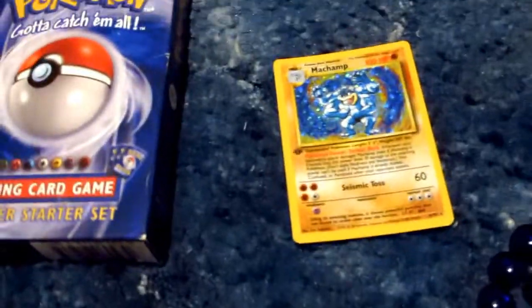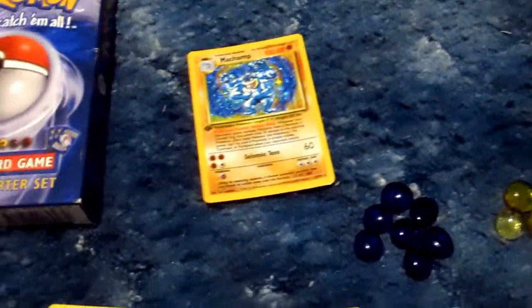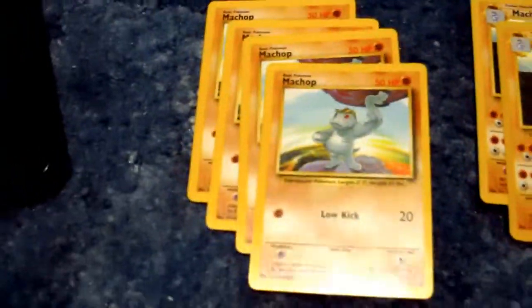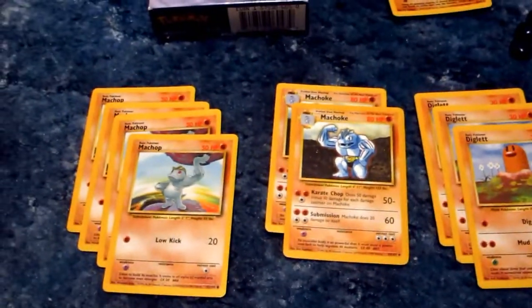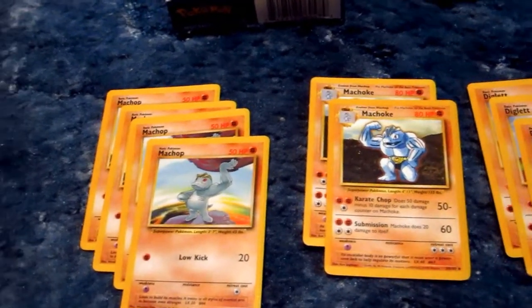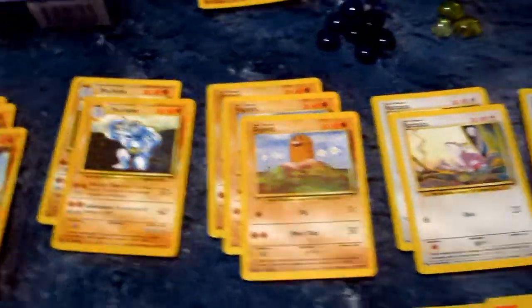You got your fancy schmancy shiny Machamp, which is incredibly common despite saying first edition. The non first edition one is actually worth a ton more. You also get the damage counters that come with it. Machop has a 1 for 20 Low Kick, always nice to see. Two copies of Machoke with the Karate Chop — three for 50, but it reduces depending on your HP. And Diglett with very low HP, two for 30 but one for 10.